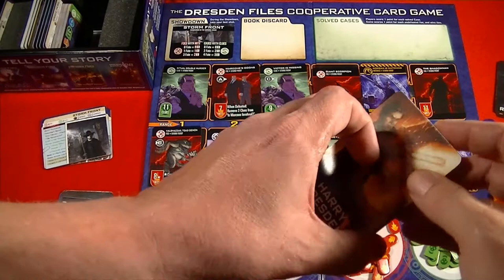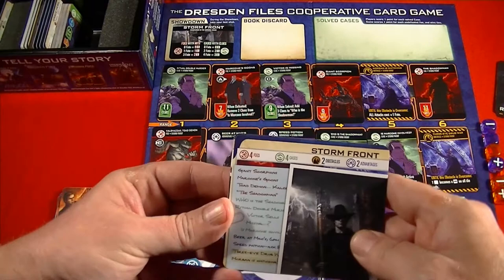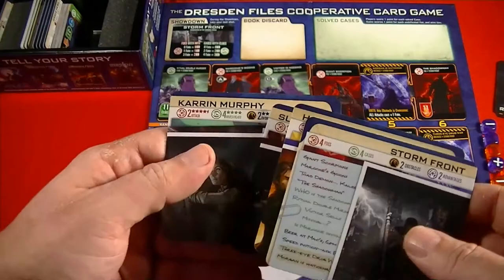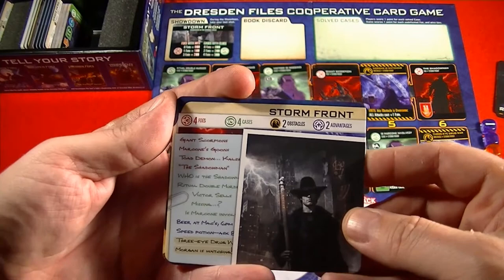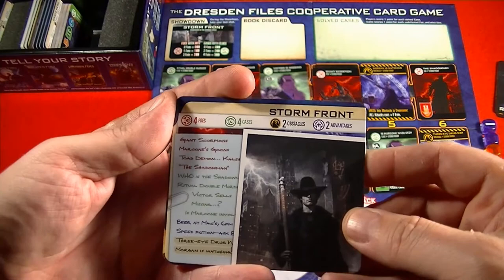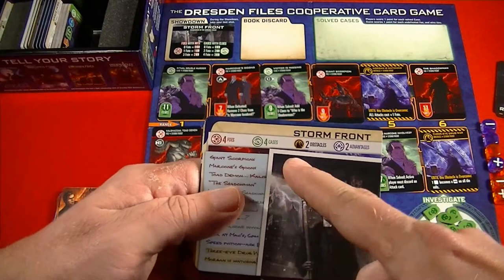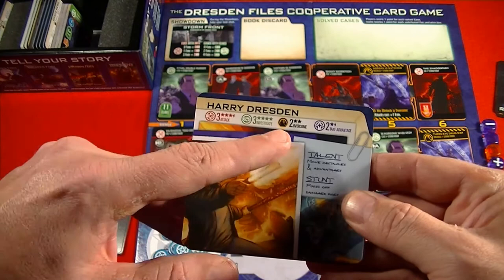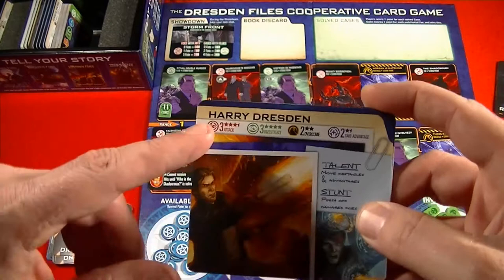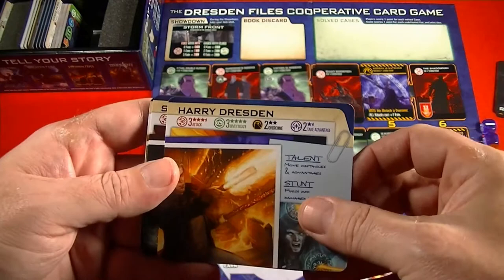For this chapter I've selected Harry Dresden, Karen Murphy, and Susan Rodriguez. The separator cards tell you a little about the adventure as well as each character. Each story is made up of 12 cards — four foes, four cases, two obstacles, two advantages. The separator shows Harry's breakdown: attack three, investigate three, overcome two, take advantage two. Stars indicate how good Harry is at each aspect of the game.